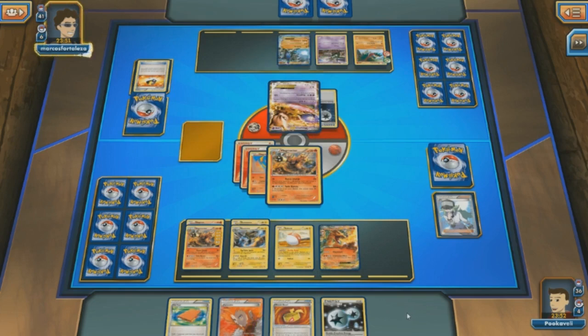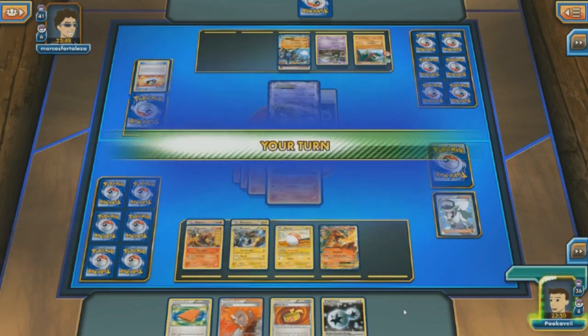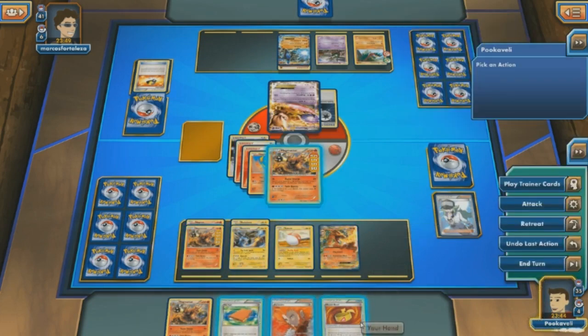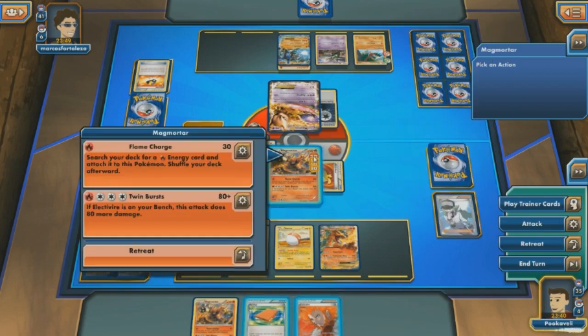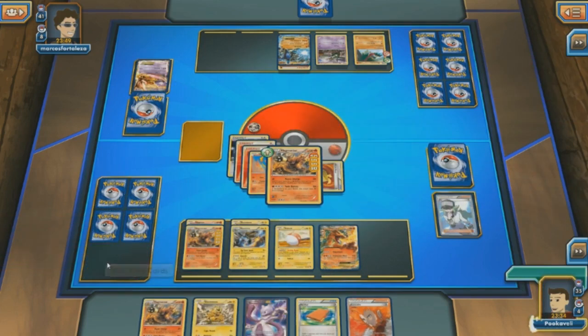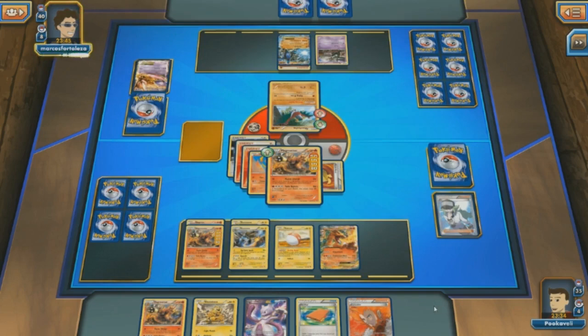Lucario EX coming down. If my opponent has an Energy and a Muscle Band, or a DCE, X-Ball will be a knockout. But no — just an attachment to the bench Lucario, and that means we can DCE on the active Magmortar, Muscle Band, and check it out — Twin Bursts! 180 damage. Take that, Mewtwo! Even if I don't get another knockout this game, I feel like we have accomplished something.